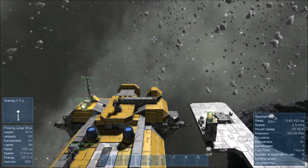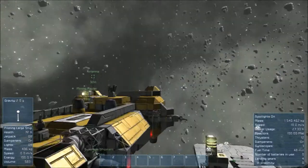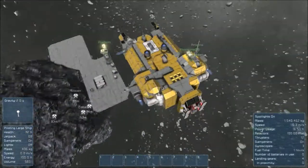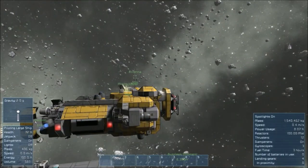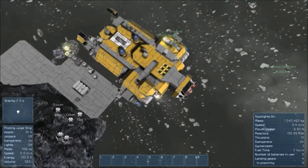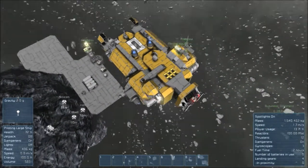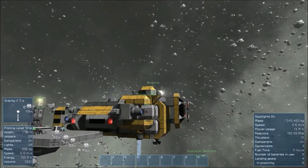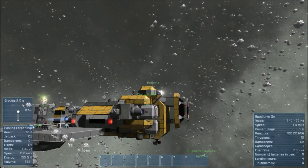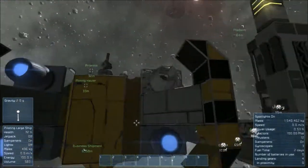Fire up the engines. We'll try and do a docking attempt on this over here — if we can get ourselves a bit closer, a bit further forward. We'll try and rotate slightly and bring it down. Shit, wrong way. Come this way a little bit. Now I need to be careful of not hitting everything.